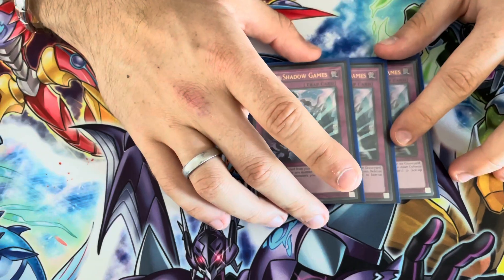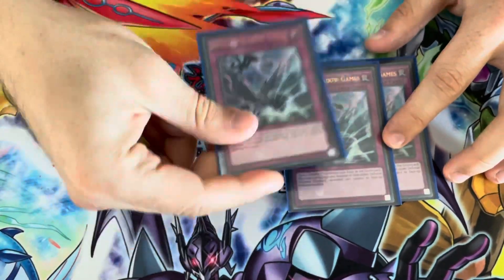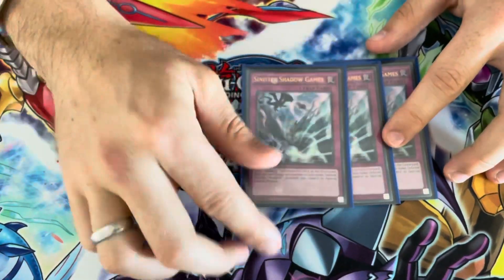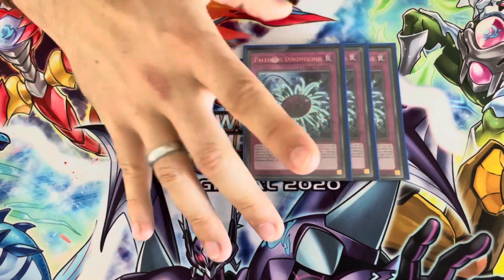For your Shaddoll traps, we're playing Sinister Shadow Games — the ability to Foolish Burial a Shaddoll and flip one is insane, and it's not once per turn. This gets all your engines started. Do it at the end phase and you're good to go.